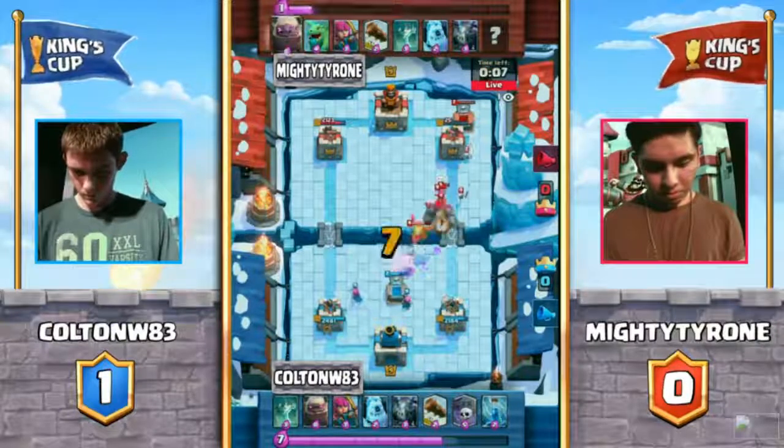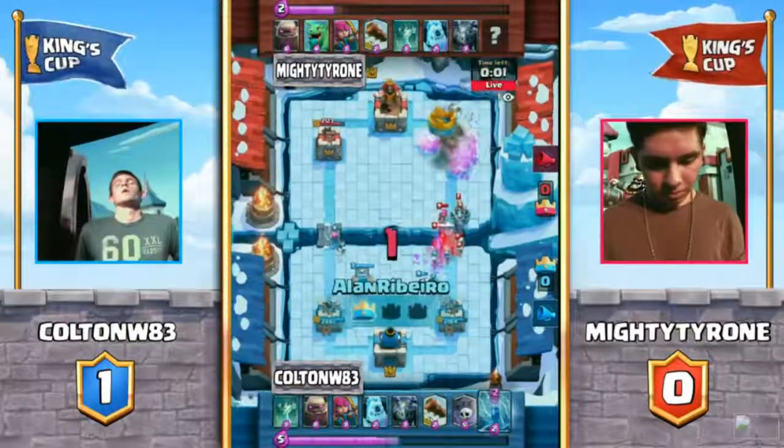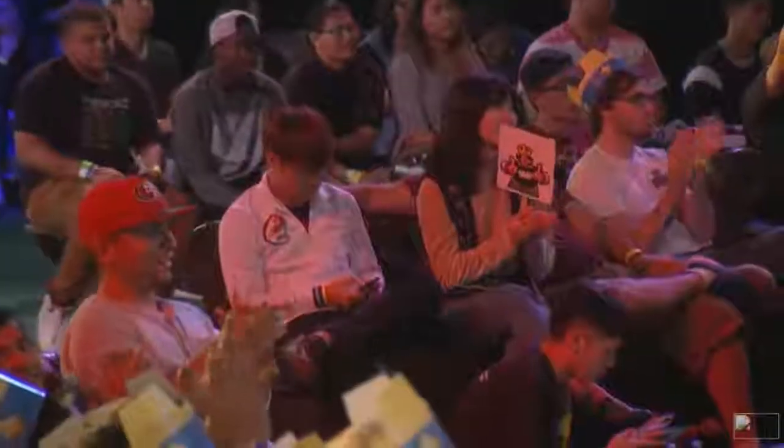That is almost 25 HP left with 10 seconds left. Colton only needs to cycle through a log or a zap — his last card was that zap spell, or the log. So with time running out, you know it's coming through. There it is. With one second to spare, he comes down with the zap to conclude that one. Well done, Colton — Colton making it through.